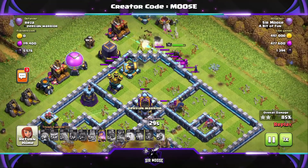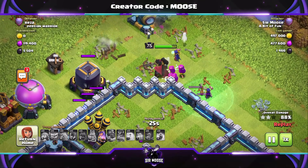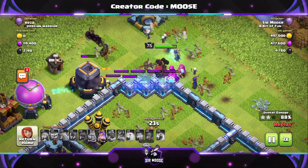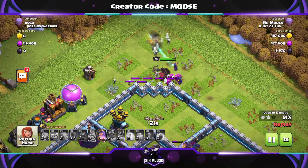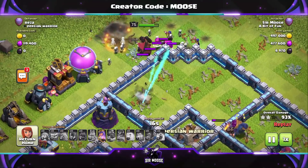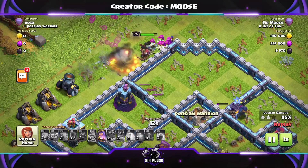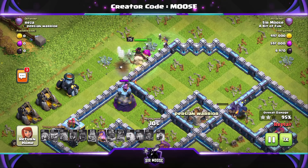Look at the Superarchers — they're helping get structures that the Queen isn't getting initially. Superarchers are great. I've had so many amazing attack strategies with Superarchers, as long as you put them in last of all to protect them. So the troop deployment order is: King down, Log Launcher behind the King, rest of the troops, and last of all the Superarchers. Make sure they go into the base to help out.